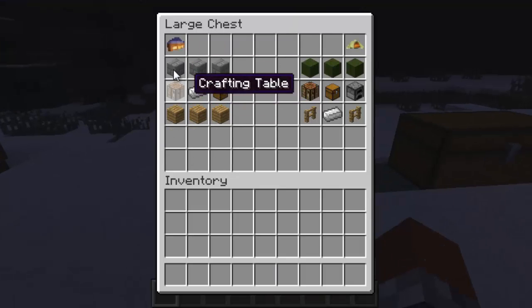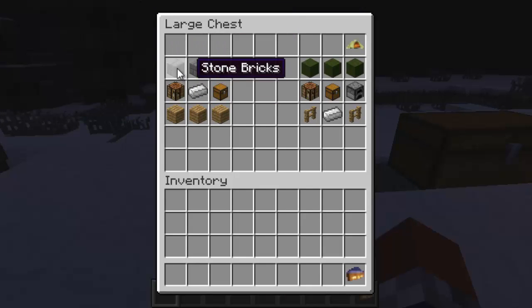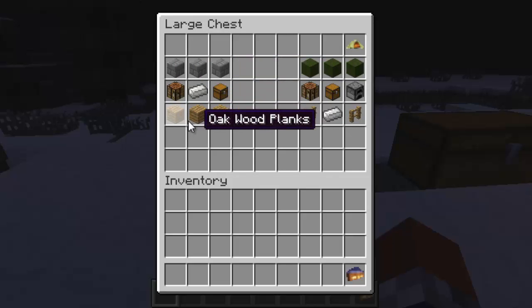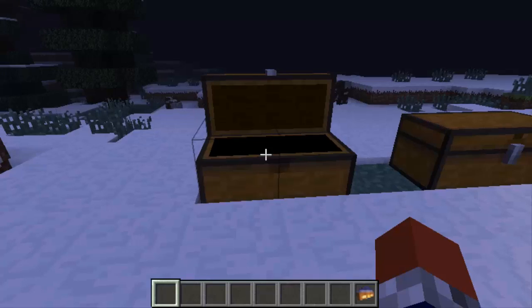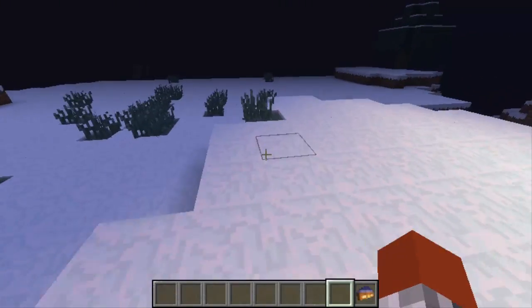So this is how to make the house, and I'll show you that right now. It's just three stone brick on top, three wood on the bottom, a crafting table, a chest and iron. It's not that hard, actually, for what it is. It's a pretty nice, decent house.